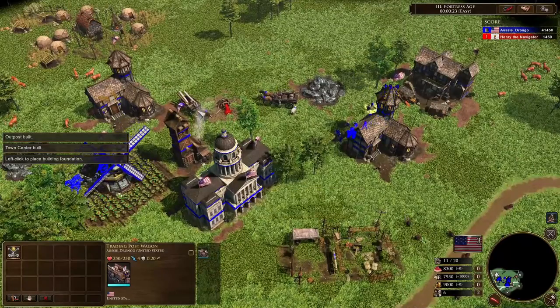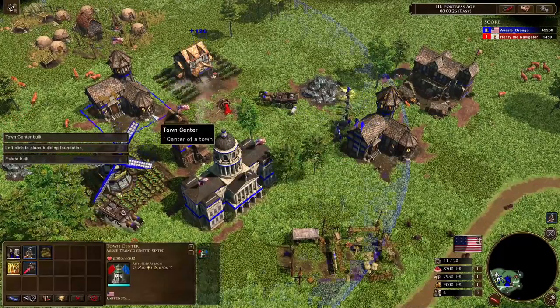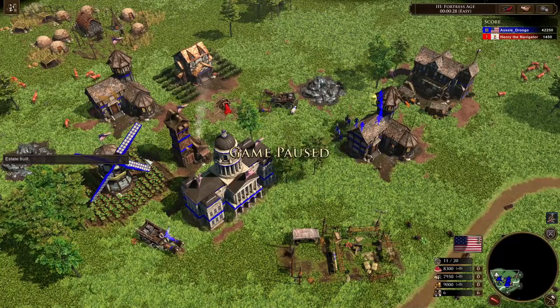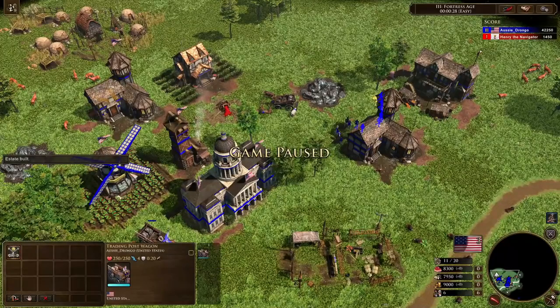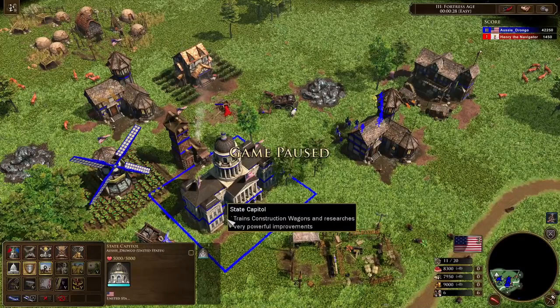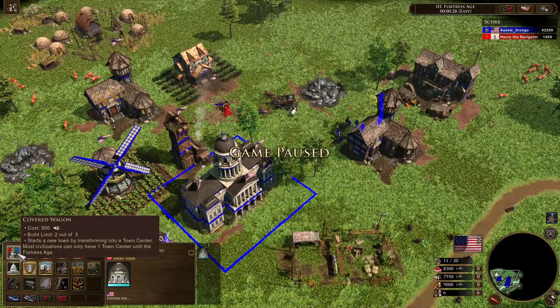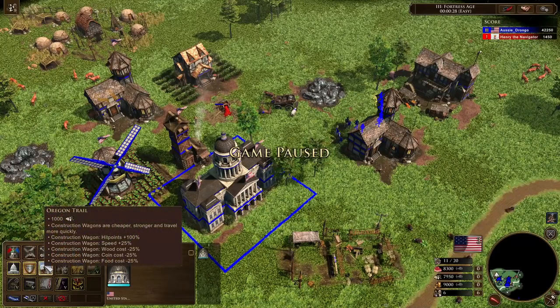So those are your options. Now we'll get rid of the military wagon because that was part of our age up. You can build all of these wagons for the United States with the state capital. Now they cost the exact same amount as your standard buildings. However, we can reduce the cost with a unique tech called Oregon Trail. So construction wagons are cheaper, stronger, and travel more quickly — hit points increased by 100%, speed increased by 25%, and cost reduced by 25.